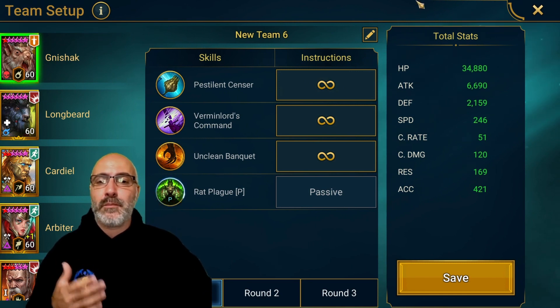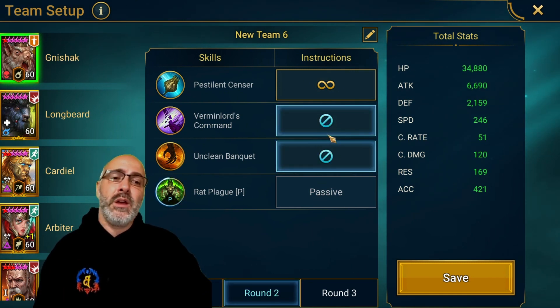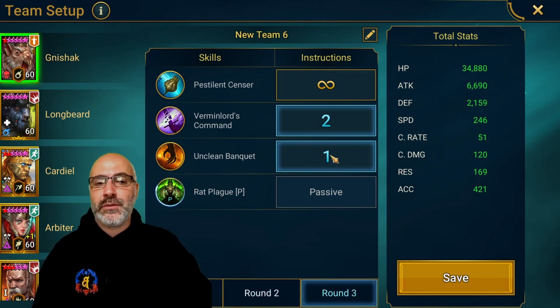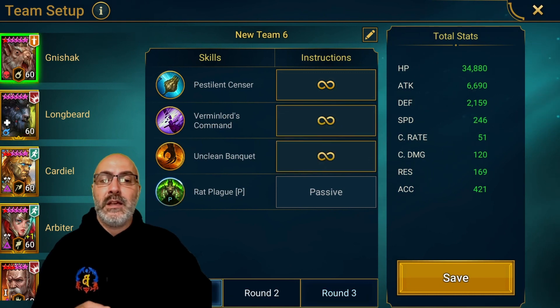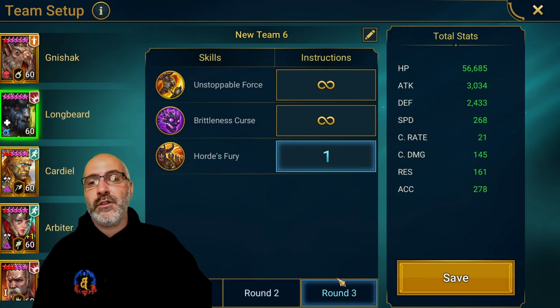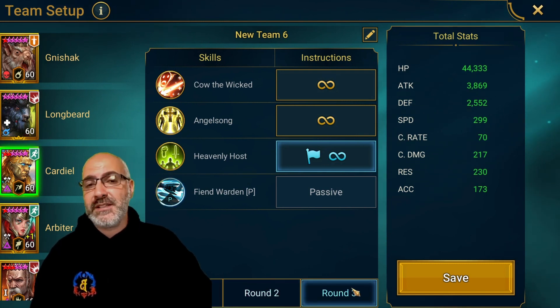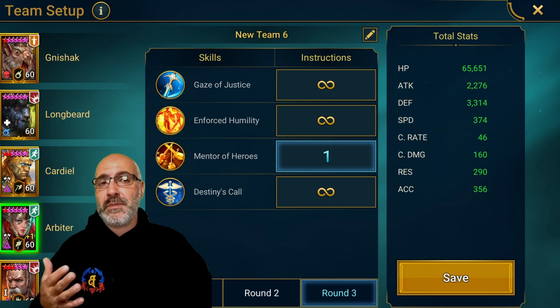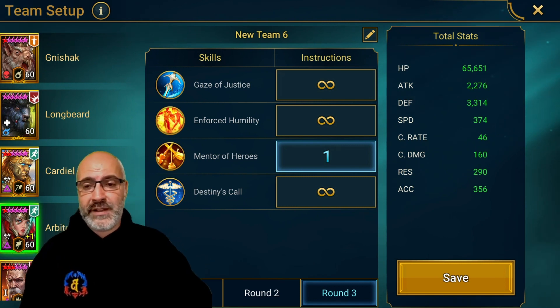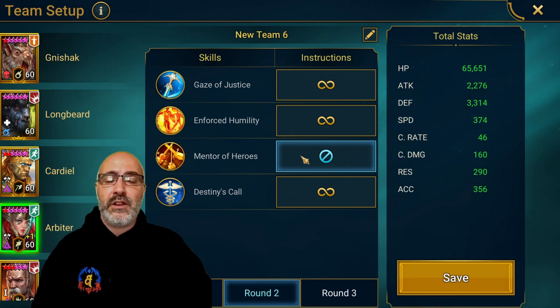For Nishak: round one, let him do whatever he wants. Round two, turn off the A2 and A3. Round three, open with the A3 then the A2. For Longbeard: turn off the A3 on round one and round two, prioritize it on round three. For Cardiel: same — turn off the A3 on round one and round two, prioritize on round three. Your Faeric in the fats would just be the ally attack on the A3.